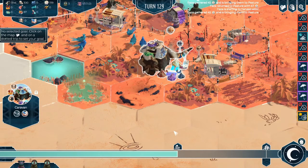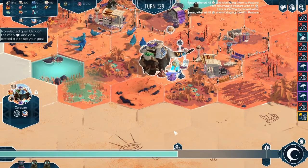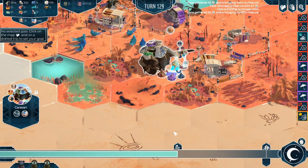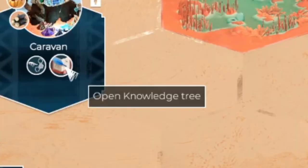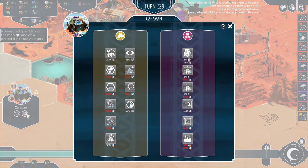Now there are a number of ways you can research, such as by building the council building. But you can actually start to research right away using your caravan. When you have a research building such as your caravan set up, all you need to do is click on this button and open knowledge trees, and it will show you the appropriate skills that you can unlock using your knowledge.